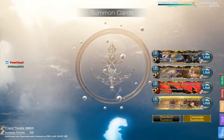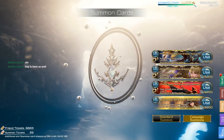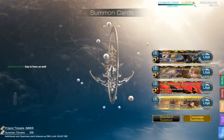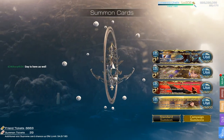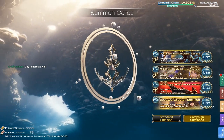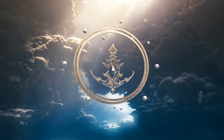Hello everyone, welcome to my pull video today. We're going to be pulling for Chevalier Noir, the new graft job, and Suzano X as well, because it's very powerful in multiplayer. Okay, let's begin. This is the banner right here — the others are just revival banners.